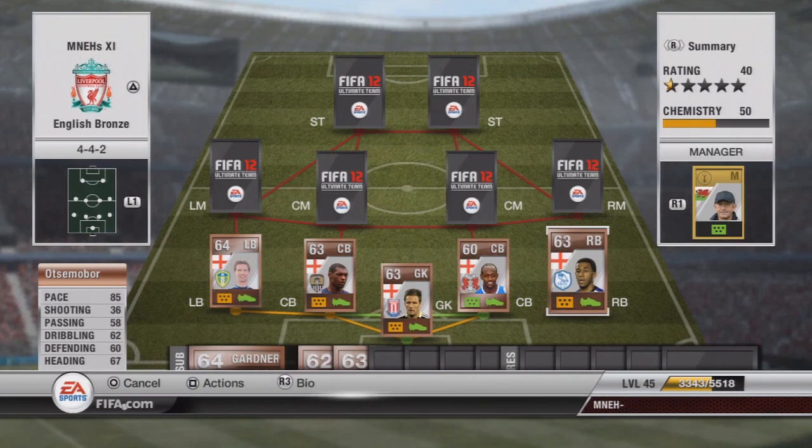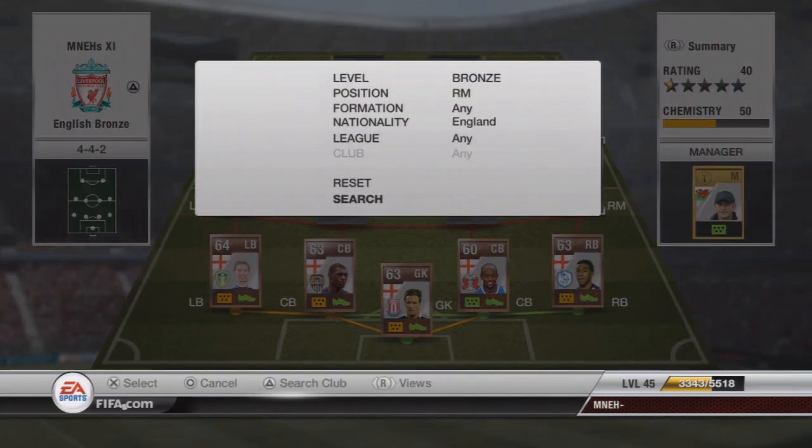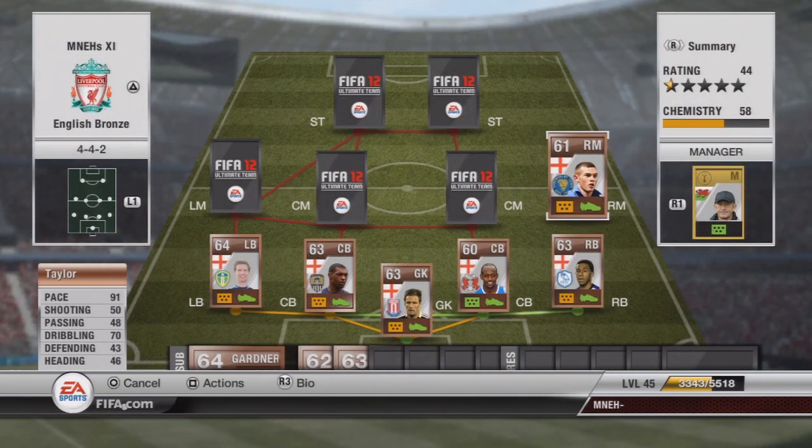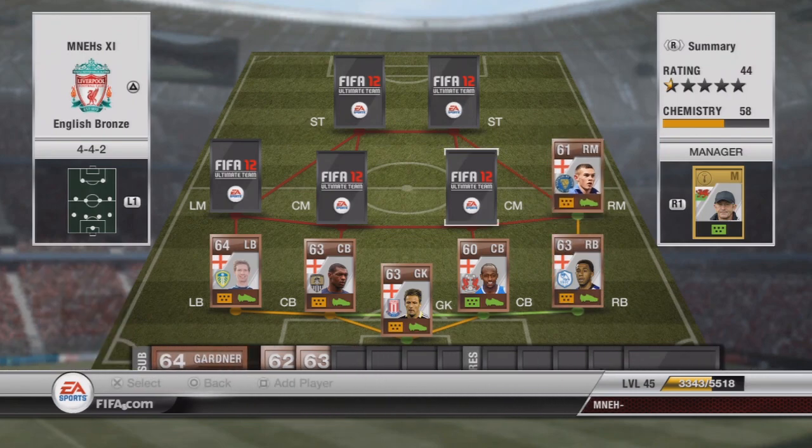Our right back Somerbell is gonna cost about 2,500 coins, 85 pace — just a bit slower than White — but a very very good right back who likes to go forward a lot. 36 shooting doesn't help, but otherwise the stats are okay for a bronze player. Our right mid I think has four or five star skill and 91 pace, even though shooting is 50 he's got very very good shooting. He's gonna cost about 4,500 coins and is quite a popular bronze player, and would be perfect in a right wing position.